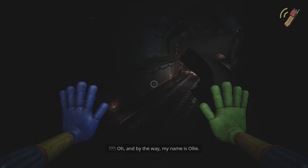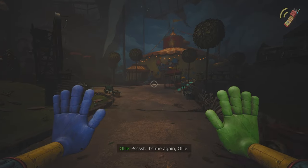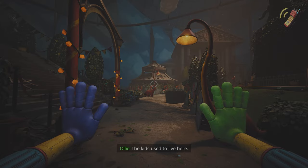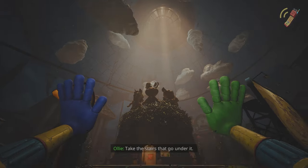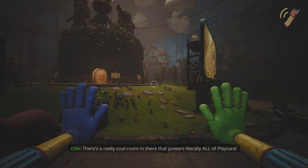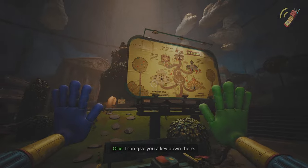My name is Ollie. Nice to meet you. It's me again — Ollie. Cool place, right? The kids used to live here. Now look at it. Do you see that statue in the middle of the room? Take the stairs that go under it. There's a really cool room in there that powers literally all of Playcare. I can give you a key down there.